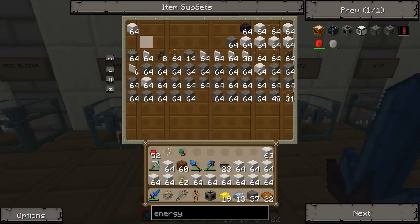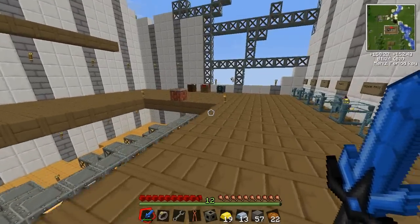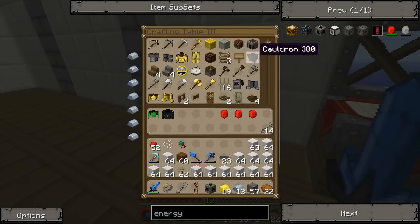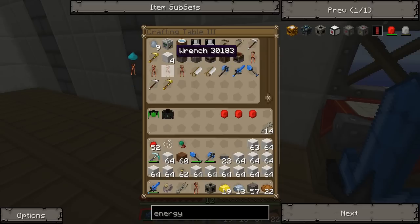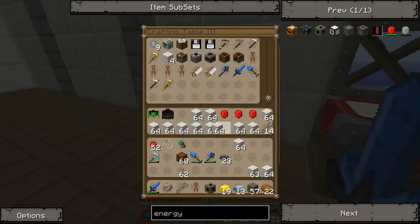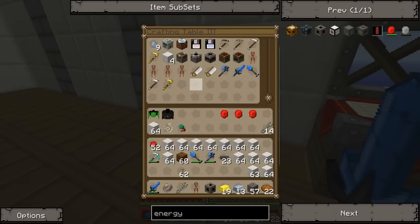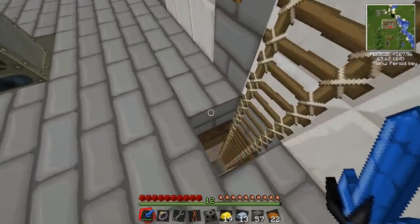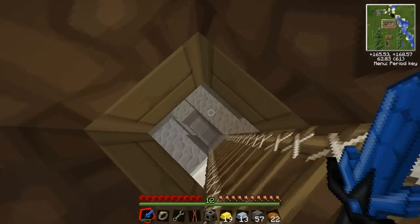I'm going to make marble bricks out of this marble that's in the chest. That'll make a lovely marble brick floor. Ah, it's not getting pulled out of the rotary macerator. The coal dust — why not? I don't know, I think it might be pulling out the wrong side. It's annoying. I've got loads of marble bricks now, which are quite a nice building material actually. I'm going to cover over this whole floor with them.